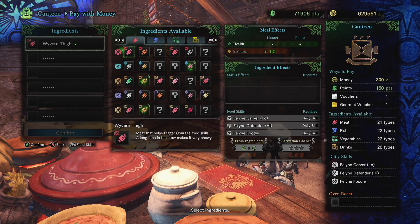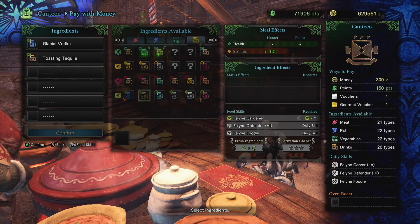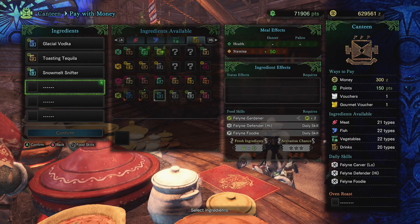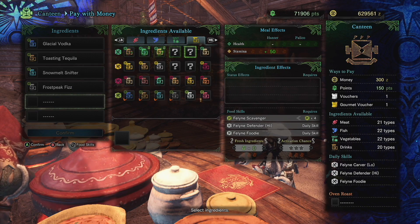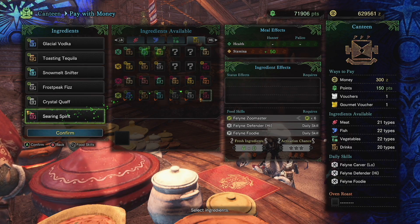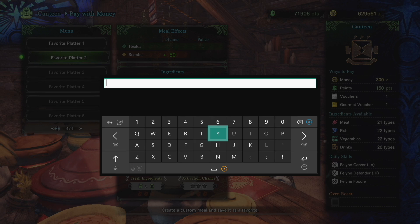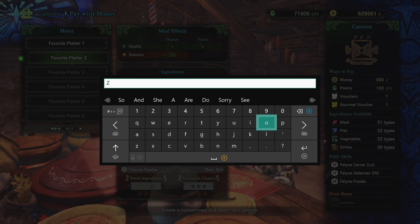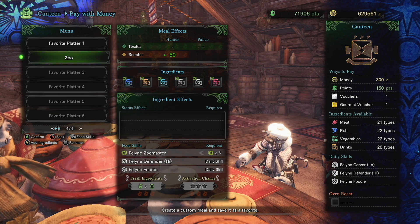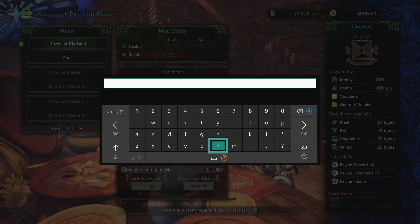These are two absolute killer skills. Go ahead and register them as a custom meal so you can call them up on demand. If someone else in your party has insurance and you have Safeguard, they do stack and you can cart up to four times without failing the quest. I'm not sure how it works if you've activated both yourself — let me know in the comments. Anyway, I hope you enjoyed this video. Good luck getting these ingredients. Until next time, happy carting — but it doesn't count!